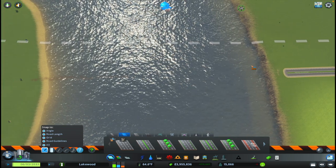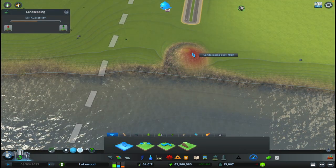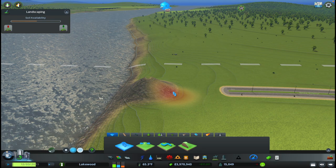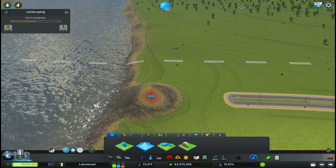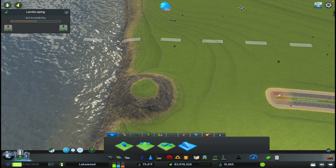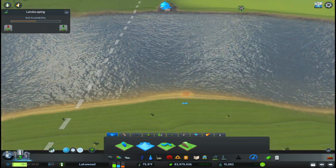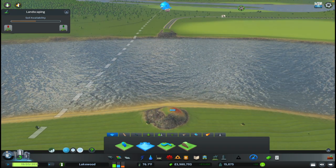Over here I'm going to back this up a little bit and raise the ground. The main reason is that in real life when you see bridges, you see filling in the land and providing an actual land structure for the bridge to go across - this is called a fill section in roadway design. I'm going to adjust the brush strength and flatten it out, then right-click to slope up toward the bridge approach on both sides to get a nice gentle slope.